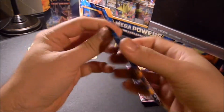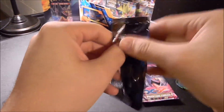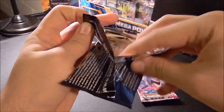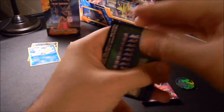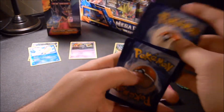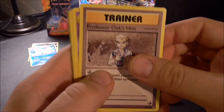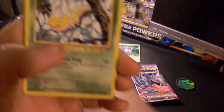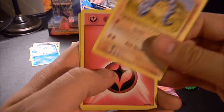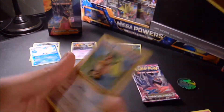Let's go ahead and open the Evolutions. It's so awesome seeing these old artworks reprinted. Code card. Charmeleon, Professor Oak's help, Nidorino, Doduo, Staryu, Onix, Energy, Reverse Holo Charmander. And our favorite Pokemon ever - Farfetch'd.